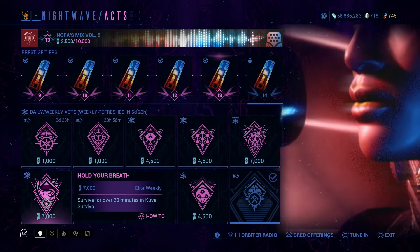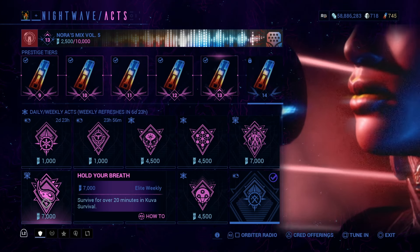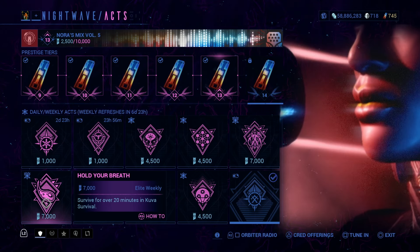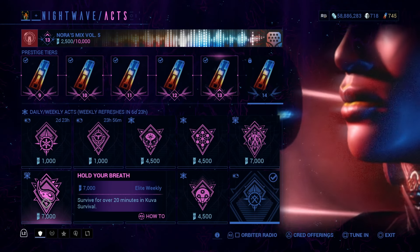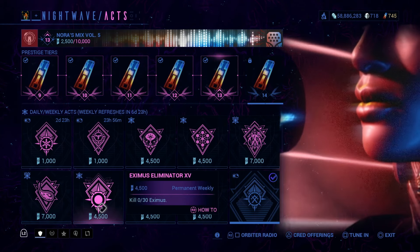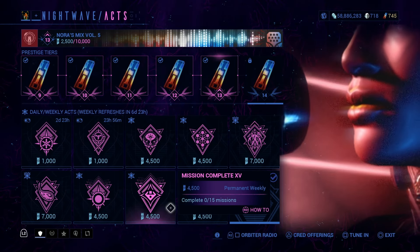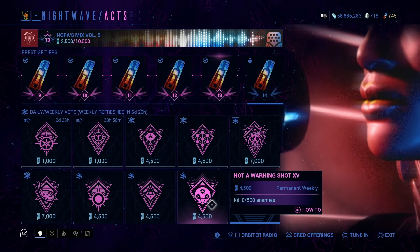Then we have survive for over 20 minutes in Kuva Survival. The 'over 20 minutes' can be confusing at times, but basically it just means 20 minutes or more — at the 20-minute mark it does count. Then we have the ones that are here all the time: kill 30 enemies of a specific type, complete 15 missions, and kill 500 enemies. These are ones you can complete just by playing the game.